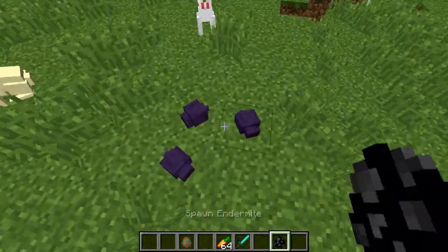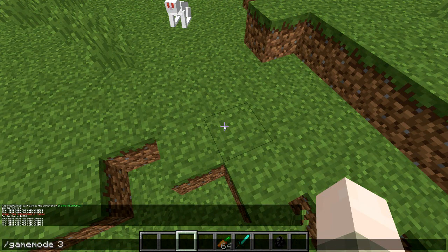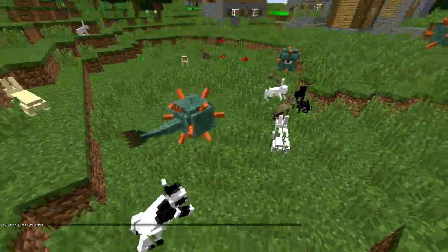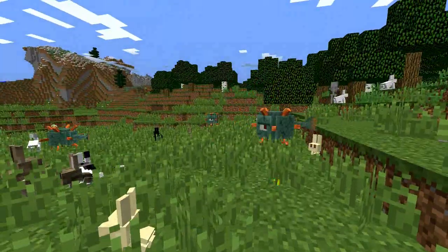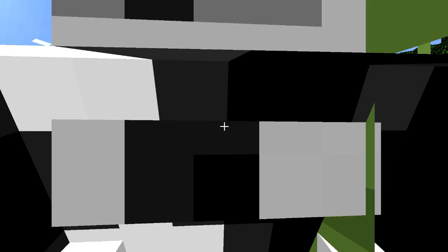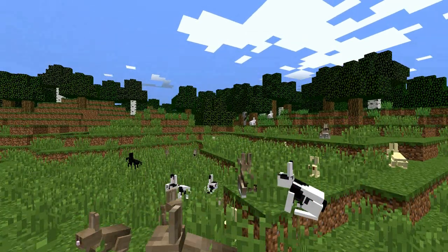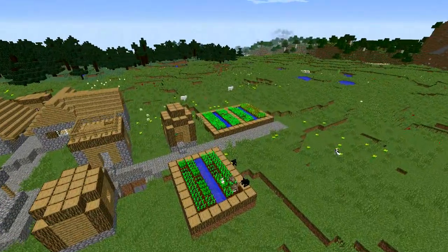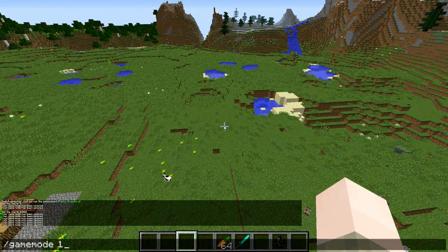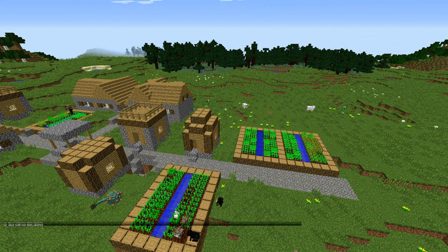Let's spawn a bunch of these and check their perspectives. In game mode 3, let's go into the guardian's perspective first — there it is. Then we also have the bunnies' perspective, which is kind of normal. And finally the endermite's perspective — it's like being an ant. One last thing in game mode 3: in F5 you can just barely see your head, so you're not totally invisible.